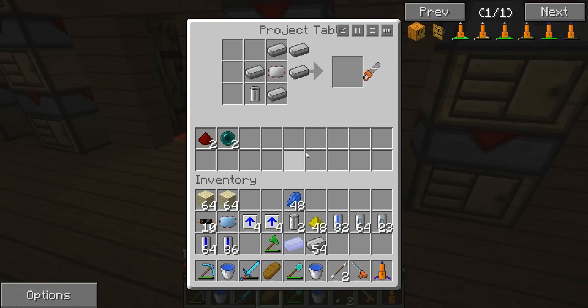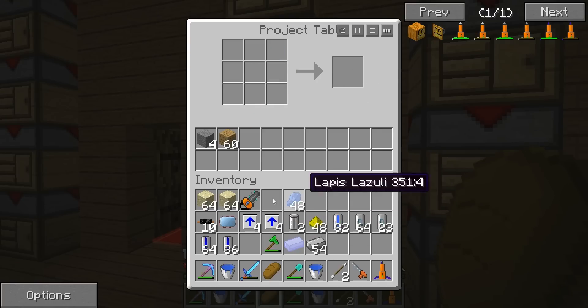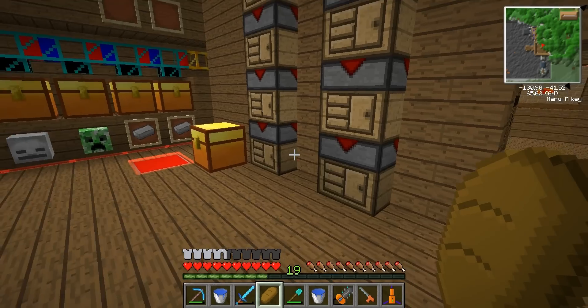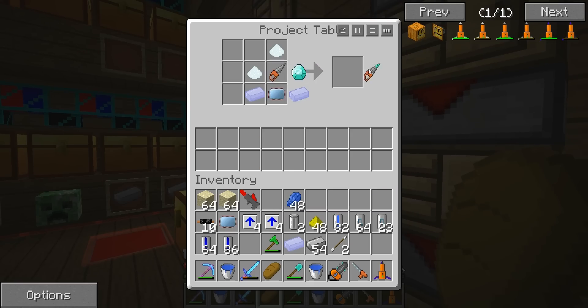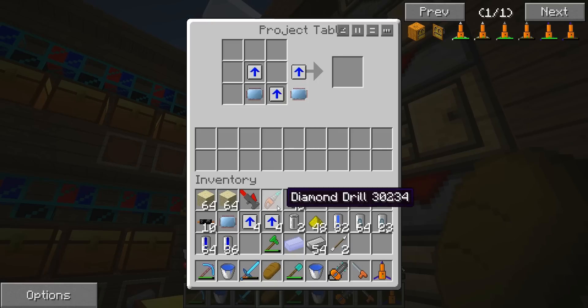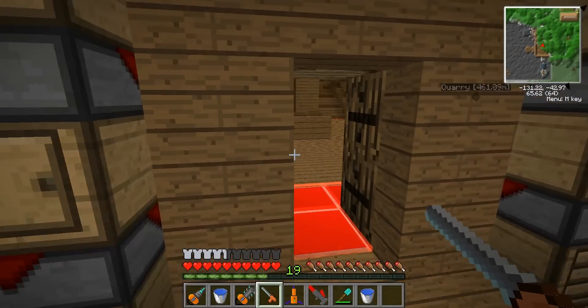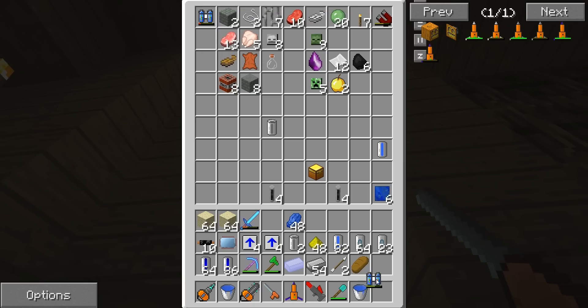Let's get back to it. Bam - chainsaw. Bam - advanced chainsaw. Bam - thank you. Bam - mining laser. Mining drill. Diamond mining drill. Advanced mining drill. And in one of these chests - yes - ultimate lap packs. You know how we roll.